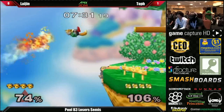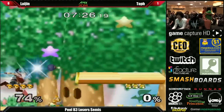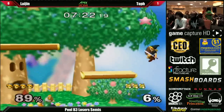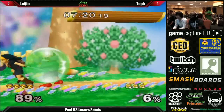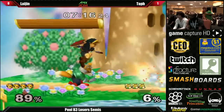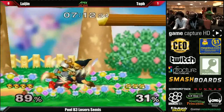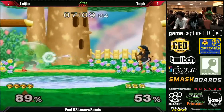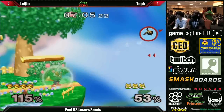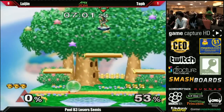Very nice double Nair off the stage — it's going to take the stock. I feel like Laijin feels a little more at home on this stage. He messed up that edgeguard last round but didn't flub it this game. I want to point out that the first time we saw Young Link really being prominent was when Armada fought Hungrybox on this stage at Genesis 2 — so this is really a good Young Link stage.